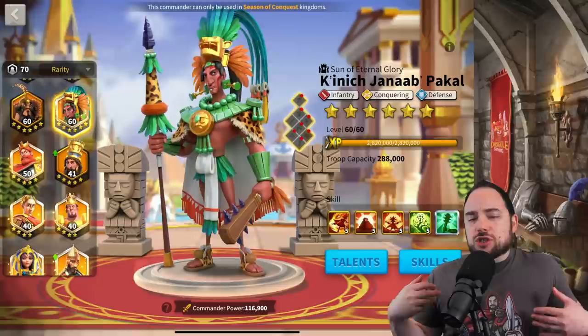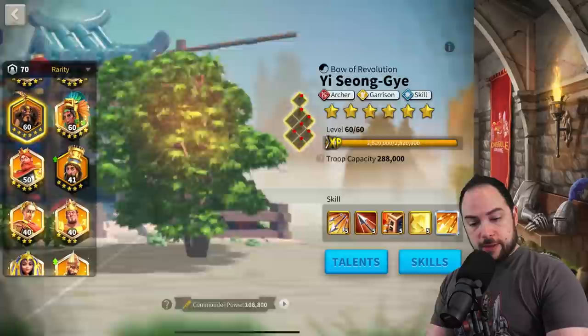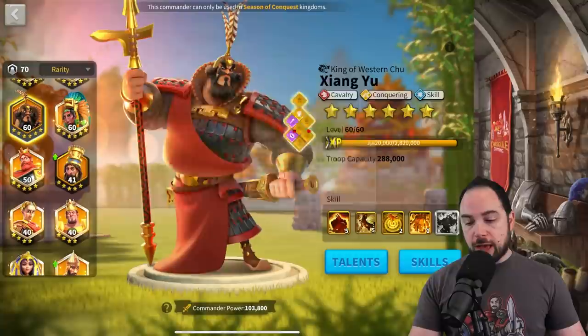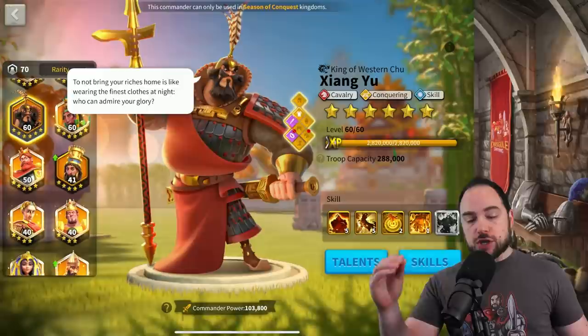When is a commander good in the open field? A couple of situations. First, the number one thing is: do they have area of effect damage? Esong is like the best example of that — he's a 10 out of 10. The next thing that makes a commander really good in the open field is debuffs — things that make everybody hitting the same enemy do more damage, or reduce the damage the enemy is dealing. XY is a perfect example of that. The third most important thing is march speed, and the fourth is: can you reduce the damage you're taking and how do you hold up if your march gets focused?